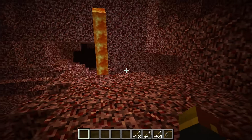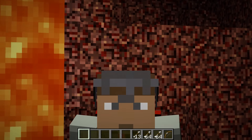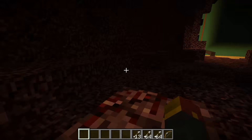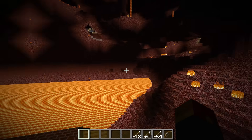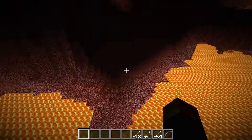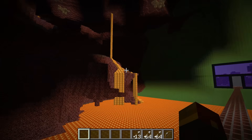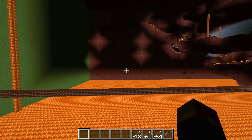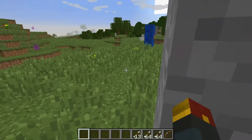This was the Nether in its full original form — I even have an old edition of this on my channel, though it's unlisted. Other than that it was just a dark dreary place with little lava falls here and there, lava all over the place. There were ghasts and zombie pigmen, but there weren't all those extra mobs. The lava looked nasty — kind of like nacho cheese. And now it's time for Beta.